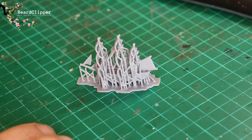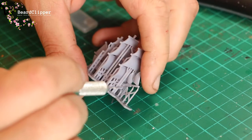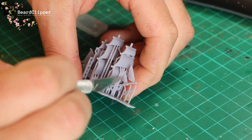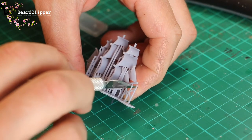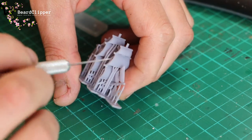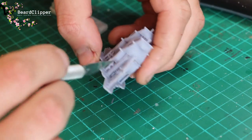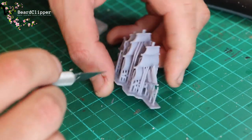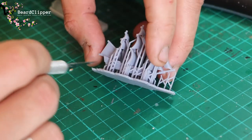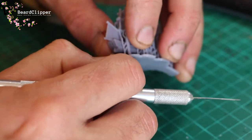You can see the ship that I printed — I'm really really pleased with it. I'm probably going to print another couple because it's so good. This has been washed but not cured because I'm going to attempt to get rid of all of the supports before I cure it, which just makes it a little bit easier to clean up. Normally with these prints you can just tear it off — you can hear it pop.